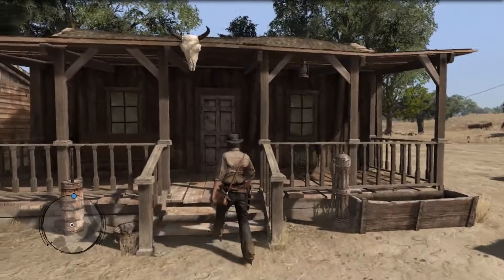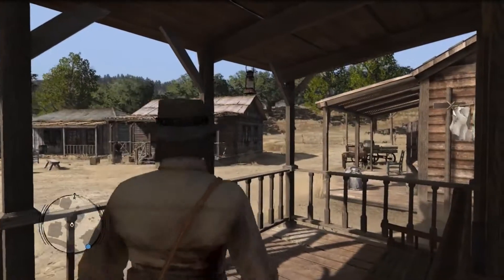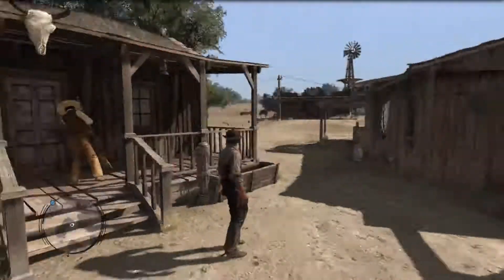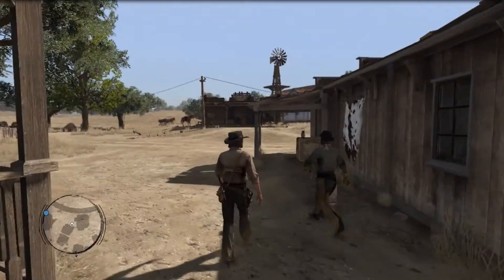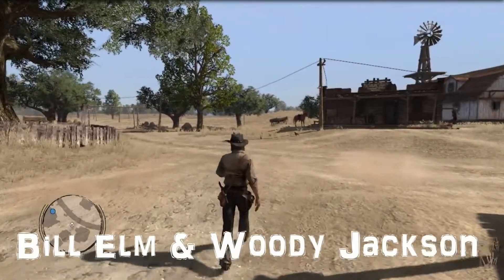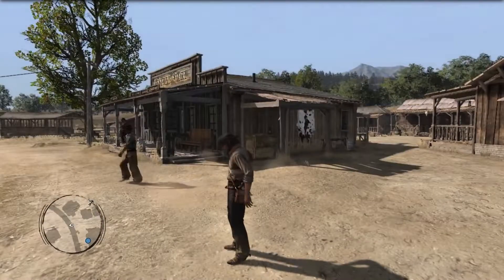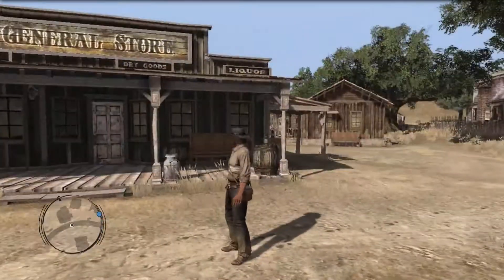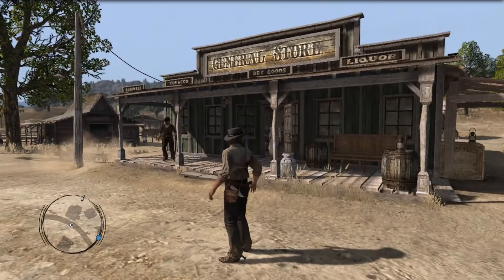Let's walk up to this one and see what happens. We're going in — nope. I don't know if we can go in at any point in the future, but we definitely can't right now. That is a nice well pump there into the horse trough. I love the soundtrack — I need to look up who did it, with the violin, fiddles, and harmonicas. There's a general store: dry goods, liquors, tobaccos, hardware. I bet we get to go in there eventually.